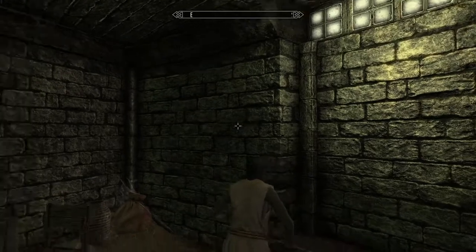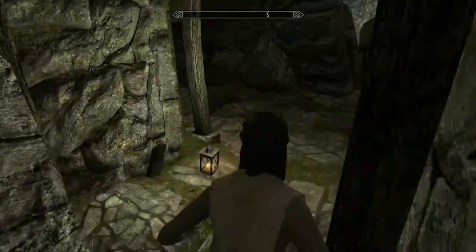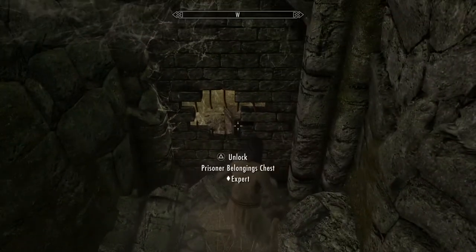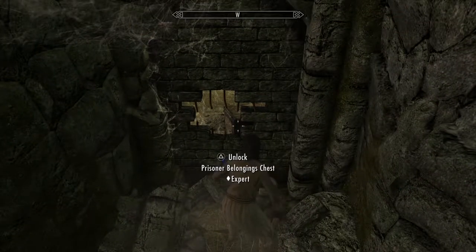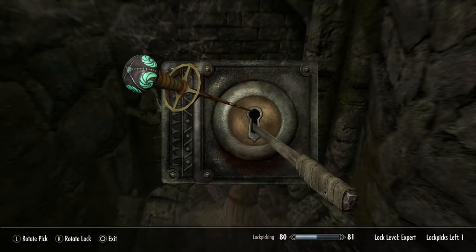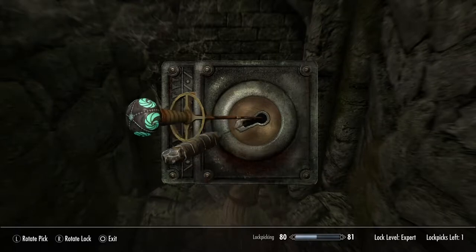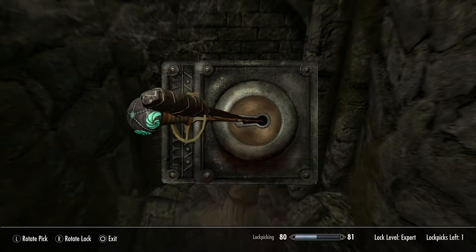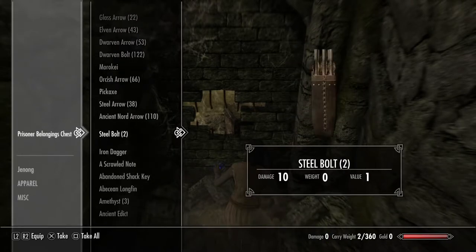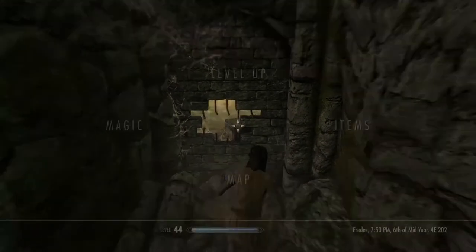There is a secret wall over here. You can activate it and enter, and you can actually escape from the jail. In here, since I have the skeleton key, I can try to open the chest without breaking any lockpicks. That's really handy, and you can get all your stuff back.